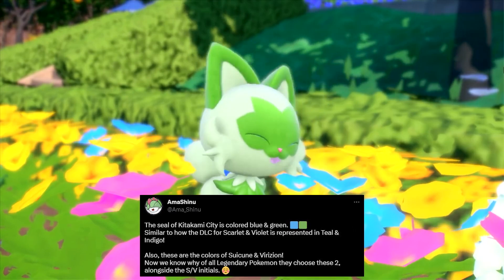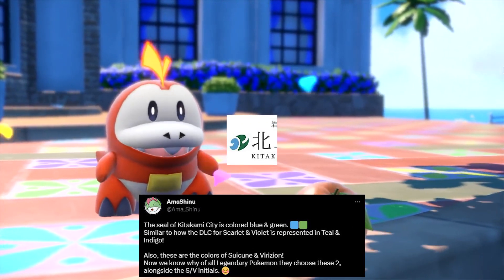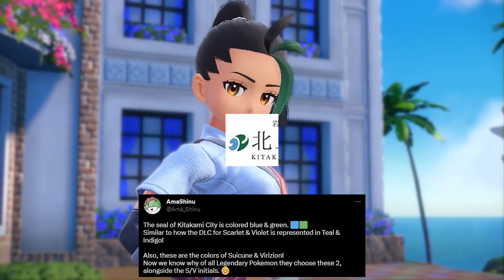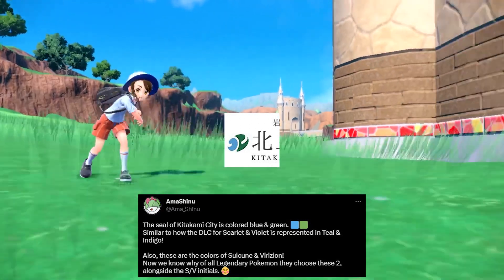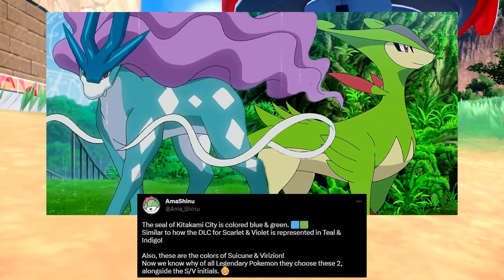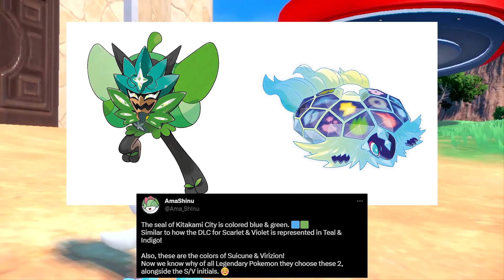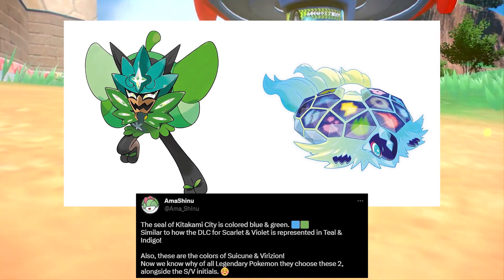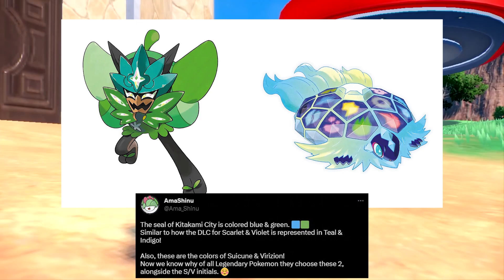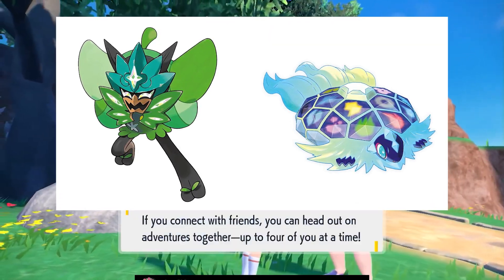Amashinu says the seal of Kitakami City is colored blue and green — that's one of the DLC locations we're going to. That happens to be the colors of Suicune and Virizion, and also the colors of the brand new Pokemon legendaries — you've got the green mask one, Okidogi I think, and then Terapagos. Lots of really cool themes tying it to the city itself.